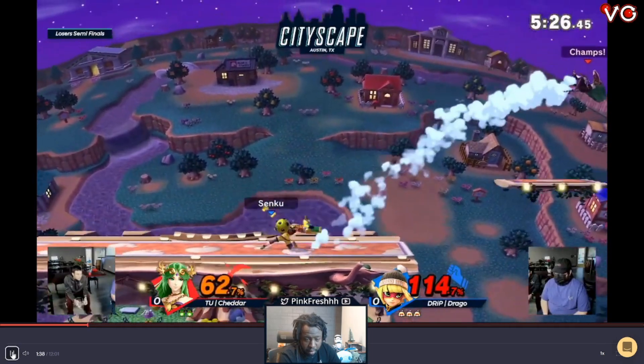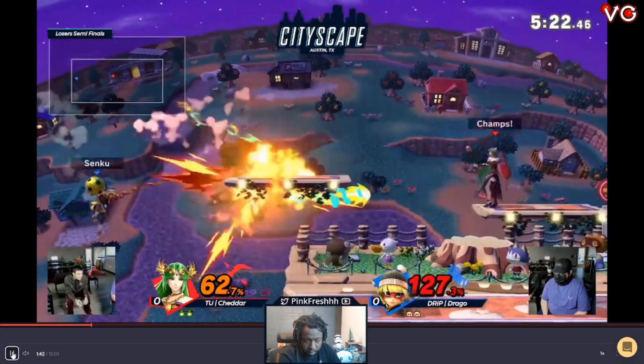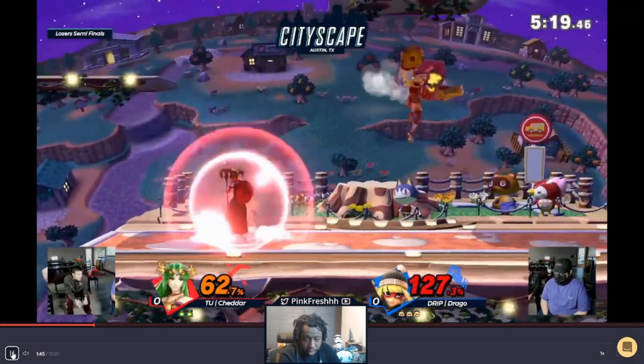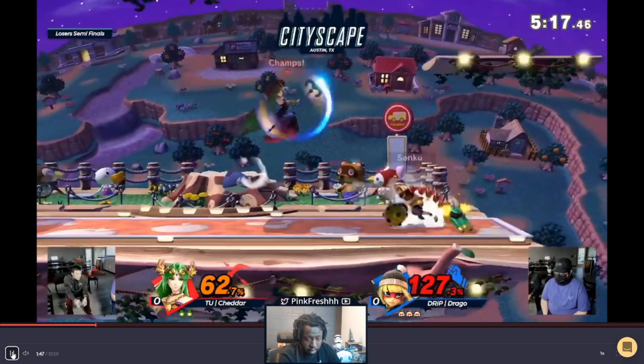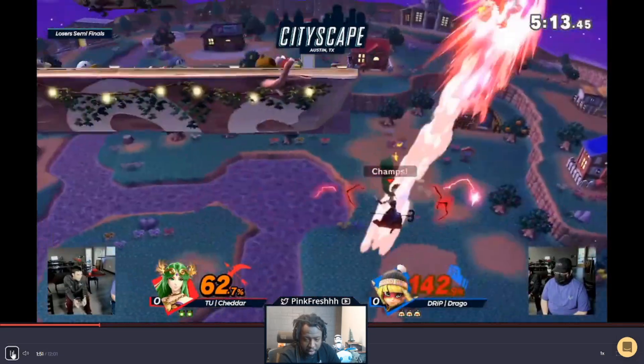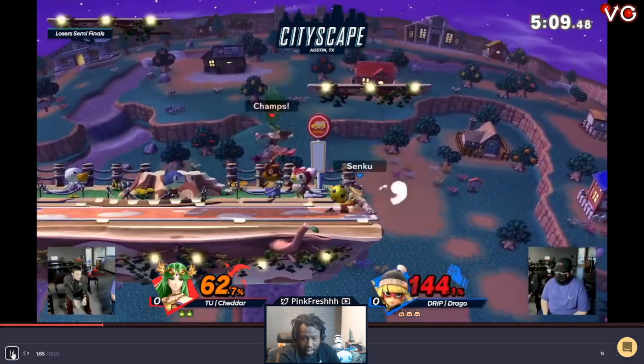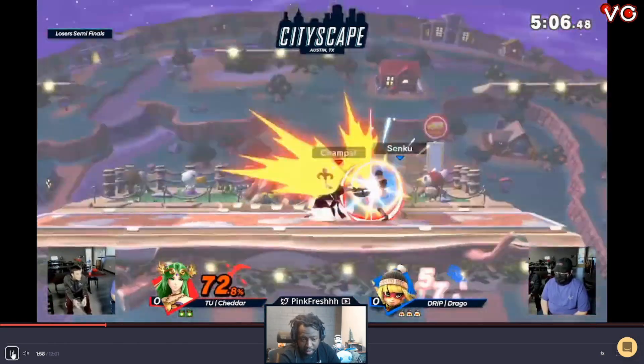Nice grab. A roll here — nice, nice. You can see by the way they were positioned so close to the ledge that they were probably going to go for a close ledge trap, so going for the roll was pretty safe.